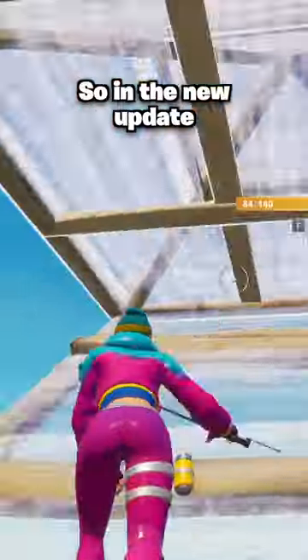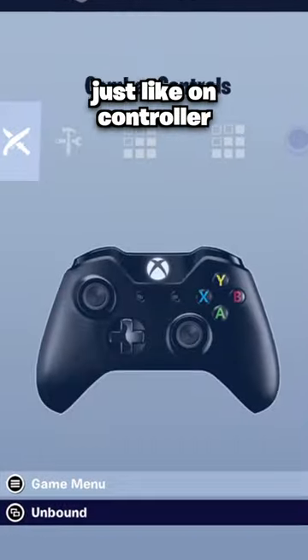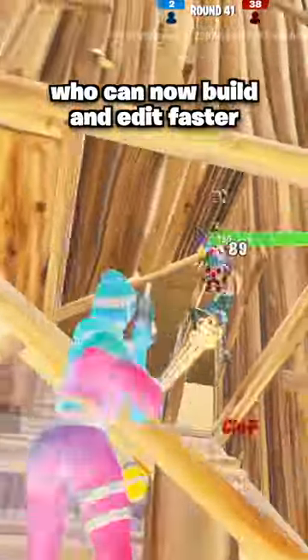Fortnite just buffed keyboard and mouse. In the new update, Fortnite added a sensitivity option for both building and editing, just like on controller. To get used to this, I recommend playing a simple box fight map like this. This setting is great for people who have a low sense, who can now build and edit faster.